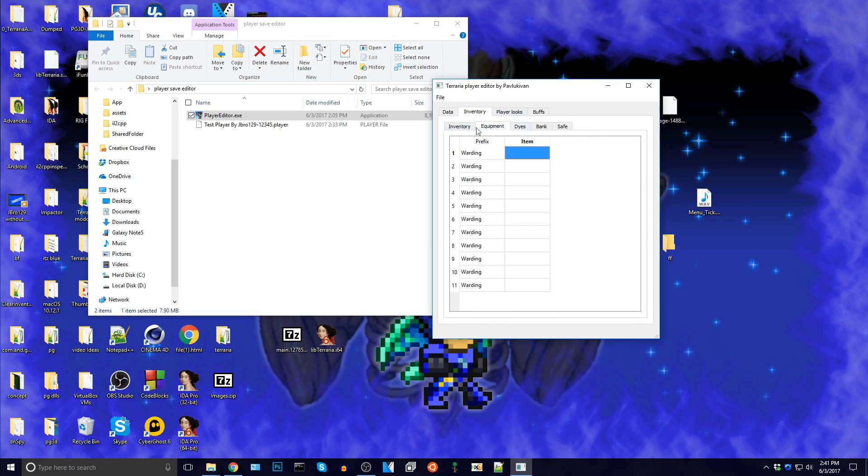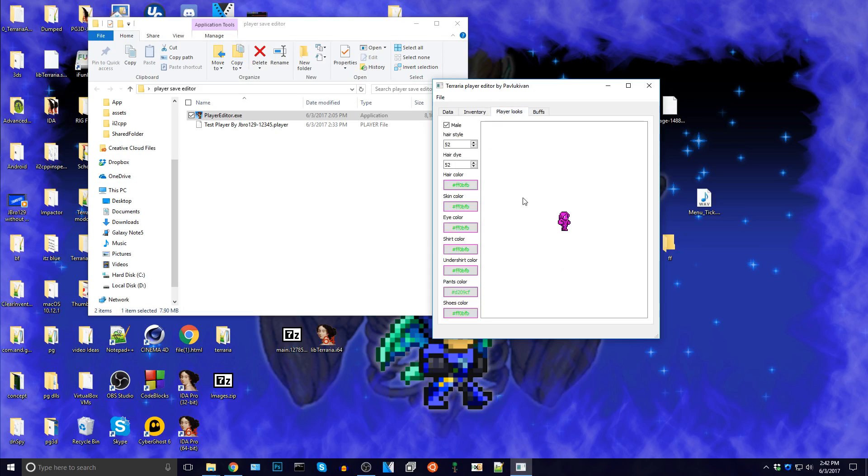Let's go to dyes — we should have nothing there. And let's go to right here, just one last one. Let's make ourselves 3, 4, 5, 6. Let's give ourselves wooden crate. Yeah, let's do that. And then, as you can see, we can change our player looks.